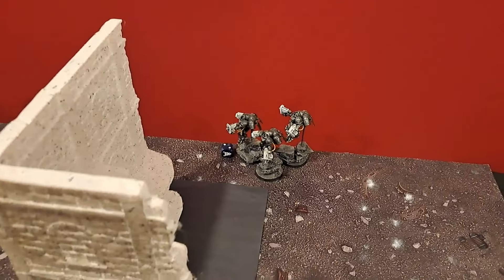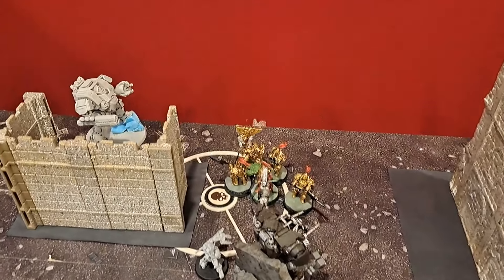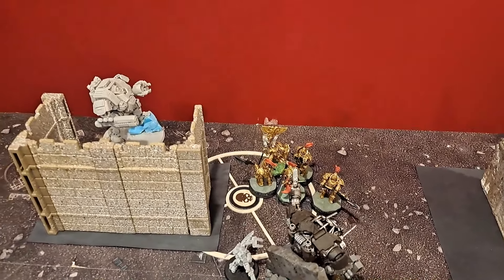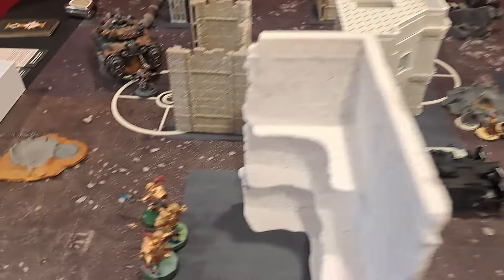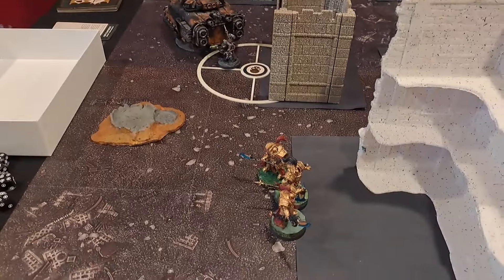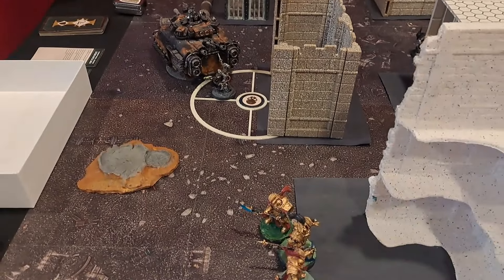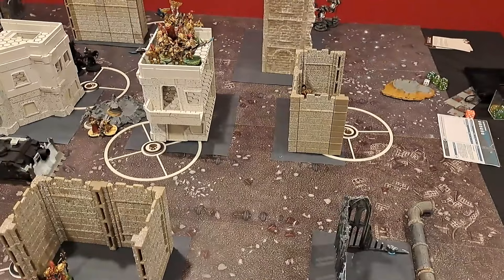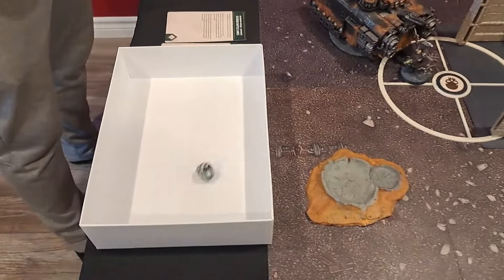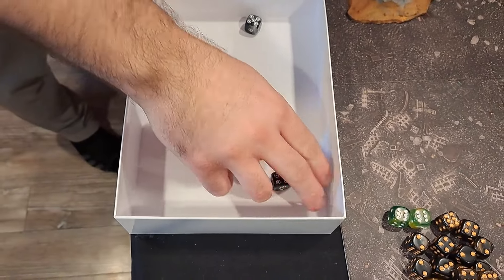The Invictor moves over, the Redemptor moves up — everyone is going for the Blade Champion and Custodian Guard group. They're probably not long for this world. I spent one CP to Rapid Ingress two Terminators into his deployment zone. Hopefully I can weather the firepower in the shooting phase. The Redemptor shoots into the Blade Champion — not great rolls, just cloth shots.